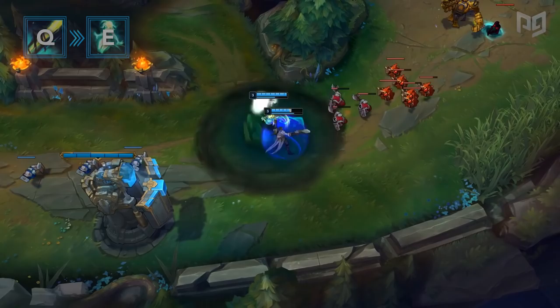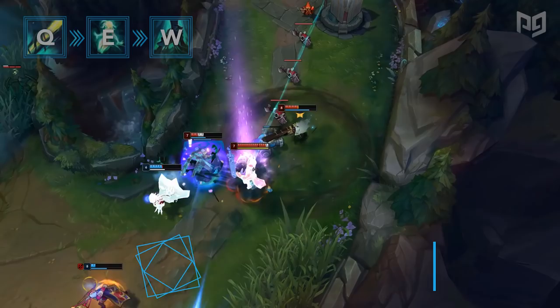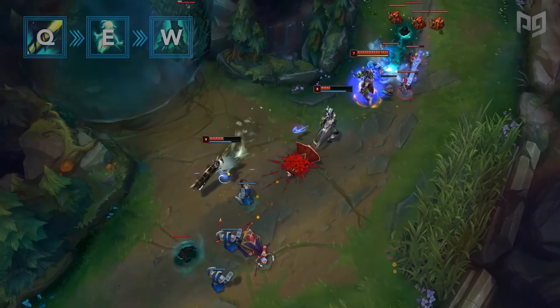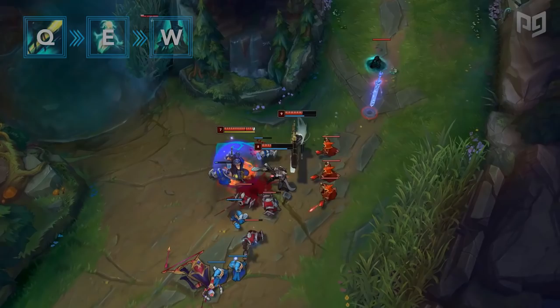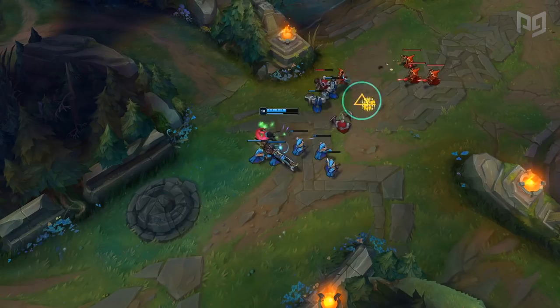By shrouding herself and her ally, they're able to walk away unable to be punished by auto attacks. The alternative more aggressive trade pattern would be to look for a W right after the initial trade. This is why champions who have crowd control are great for Senna, since they can make it easier for her to land it. Lucian typically builds a Bilgewater Cutlass early on and that's just enough of a slow to set up her root. Other champions like Ashe, Swain, Varus, and Syndra can help with this as well.